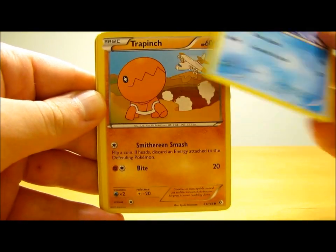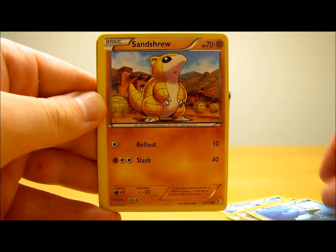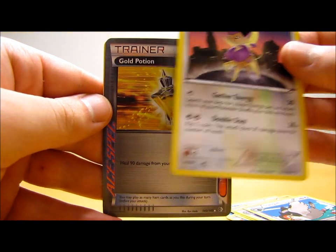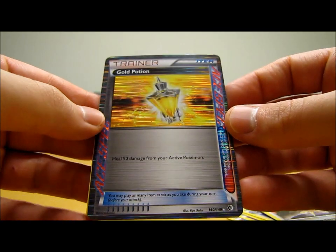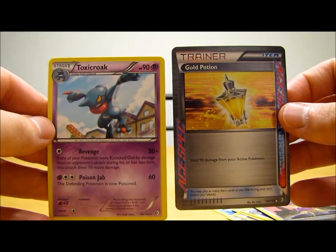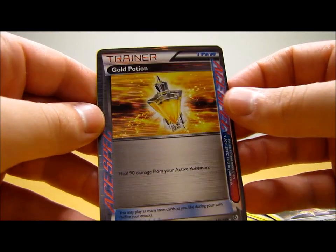This pack starts off with Oshawott, Trapinch, Duskull, Ducklett, Sandshrew, Raticate, Tranquill, Delcaddy. A Gold Potion Trainer card — that is very nice right there! This is a rare holographic card in the reverse holo spot — a Gold Potion Trainer card, excellent pull. And the actual rare in the pack is a Toxicroak rare. I'll have to check into this Ace Spec trainer. I'm going to continue making the How to Play the Pokemon TCG series and I can definitely include that.